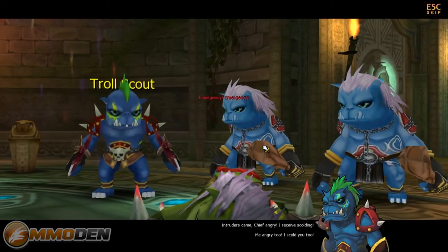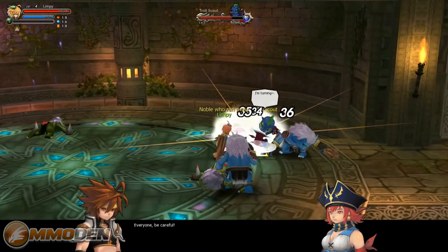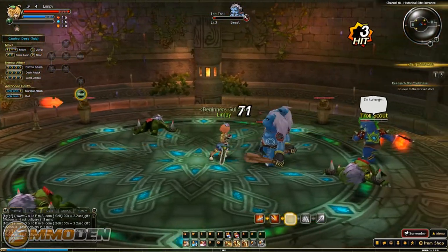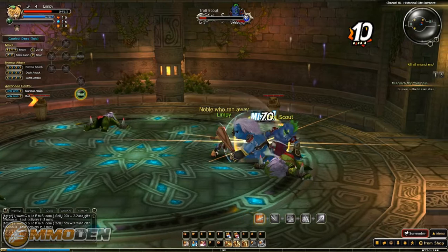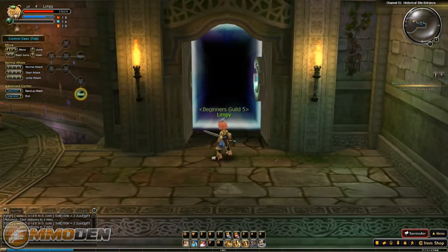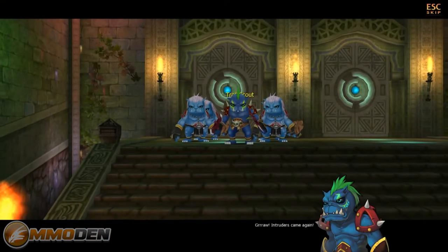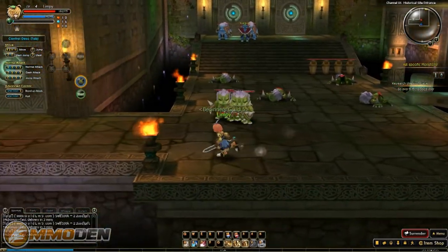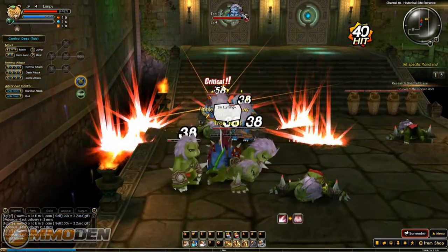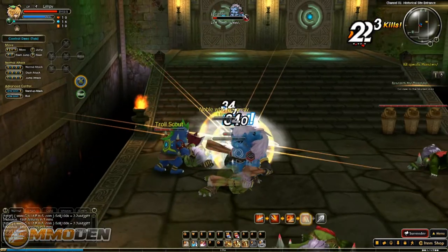Inside the dungeon you can skip cutscenes by hitting escape. Once you get enemies in place you get some pretty cool combos - just pound away on X to combo through guys. Hit Z to dash out of trouble and gather enemies together. When stuff drops, hit spacebar to pick it up. There's a mini-map in the upper left showing the different stages you need to progress through. You can fight side-scroller style or go straight at enemies.